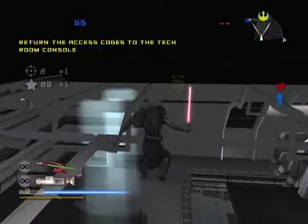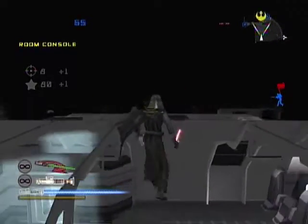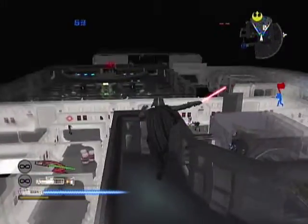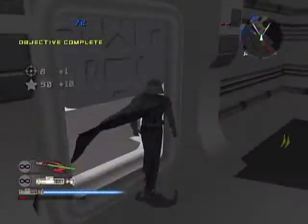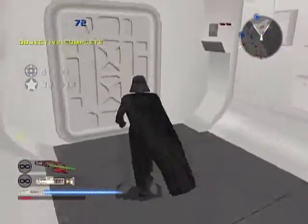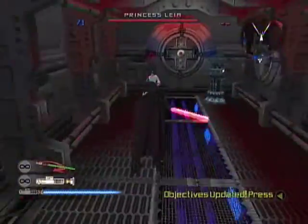Take the access code to the tech room terminal. Nice work. Now let's clear those rebels out of the escape pod bays and secure the rest of the ship.